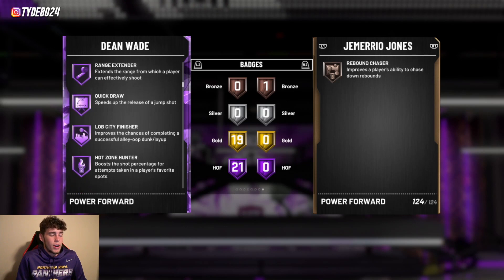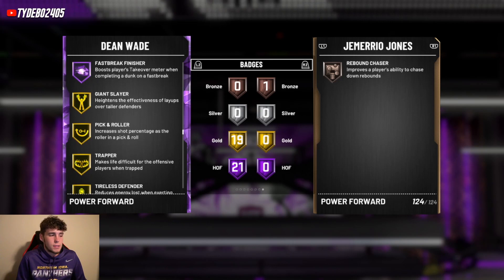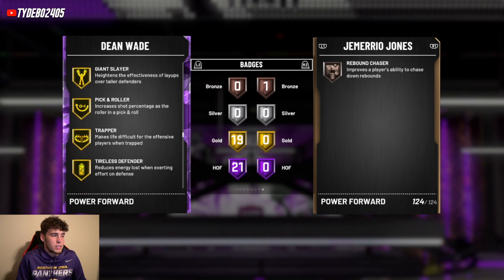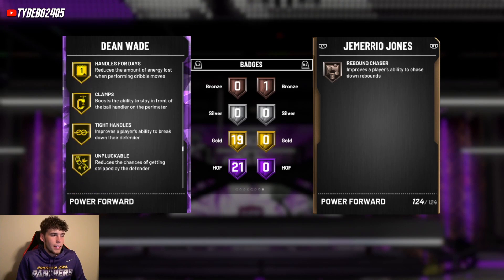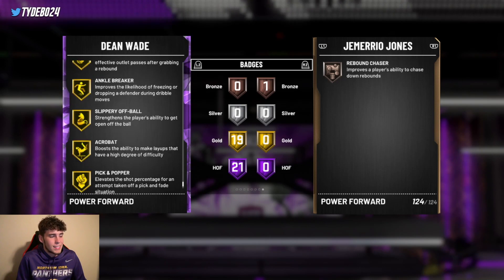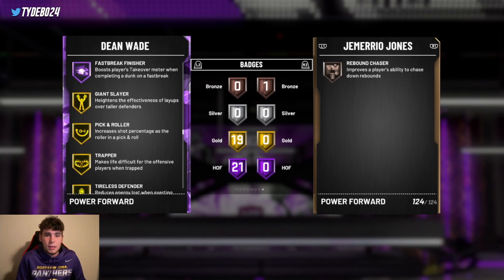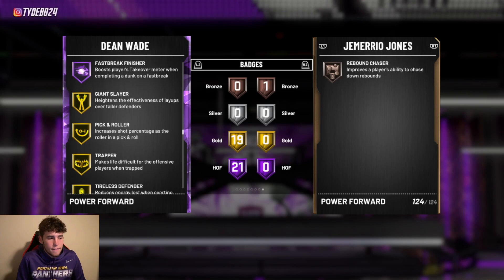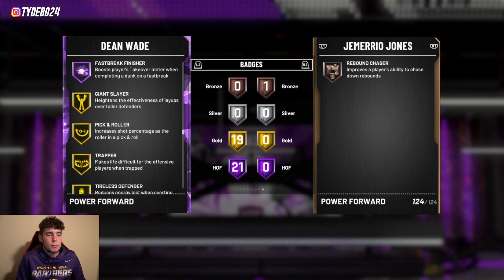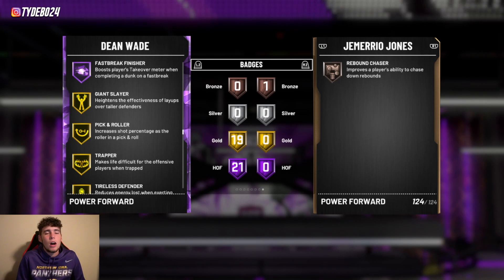D-Wade has 21 Hall of Fame badges with 19 gold badges: Hall of Fame tireless shooter, range extender, quick draw, green machine, quick first step, pogo stick. Gold badges include tireless defender, handles for days, gold clamps, tight handles, unplugable, pick dodger, and pick pocket. Defensively he won't be great, but offensively he has a great release with Hall of Fame range. He's just a little bit better than Joe Smith because of his release — that's why D-Wade comes in at number seven.